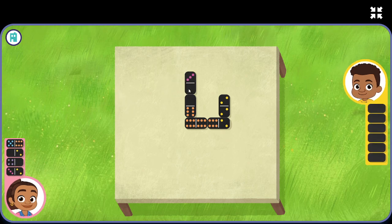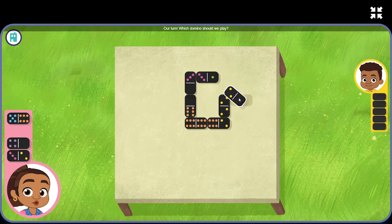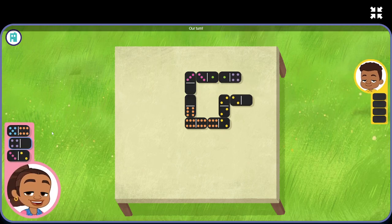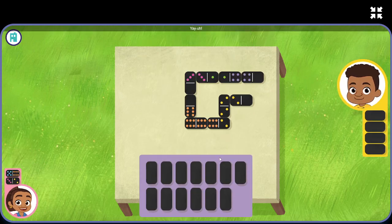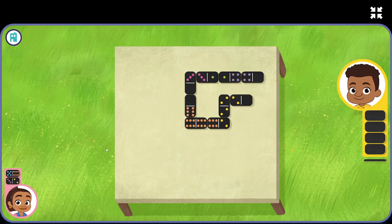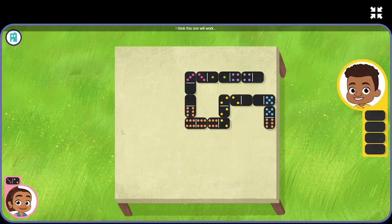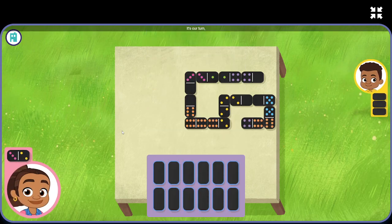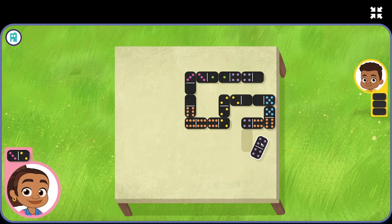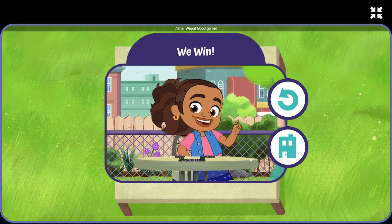We're up. Which domino should we play? Woo! Our turn. Which domino should we play? Our turn. Yay! I don't see any that match. I need a new domino. This one looks good. I found a match. Our turn. I think this one will work. It's our turn, but... Our turn. Woo! Wimpa! Good game! You're really good at dominoes.